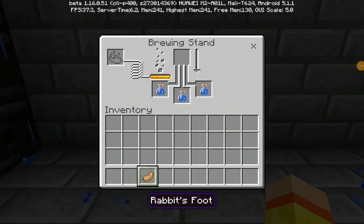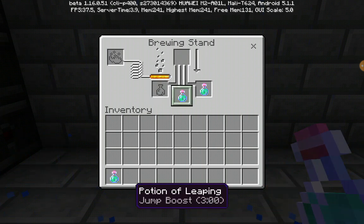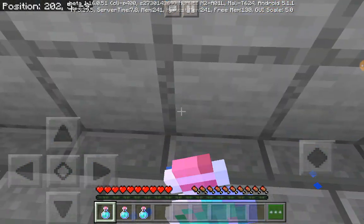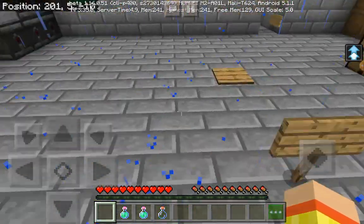All right, so now we put the rabbit's foot and it should work. We're just gonna wait this time. The arrow isn't lining up though. There we go — jump boost! If you have a bad one that's good though. It's only that.